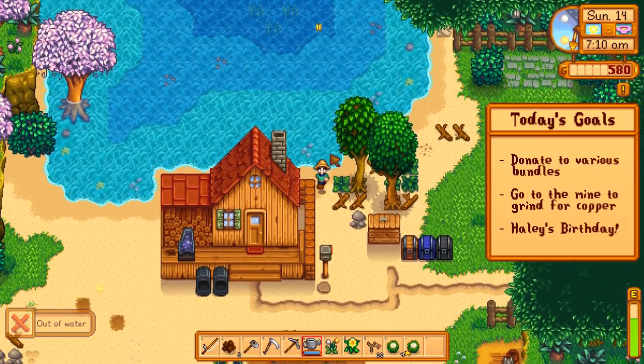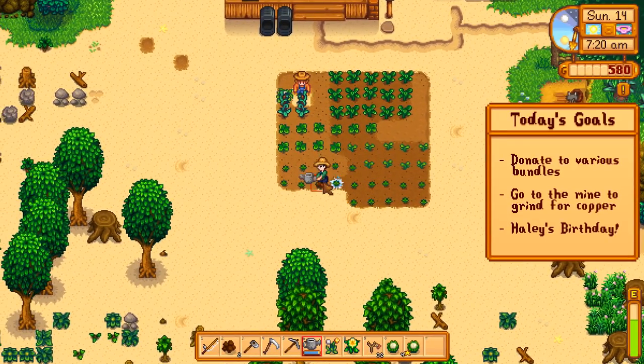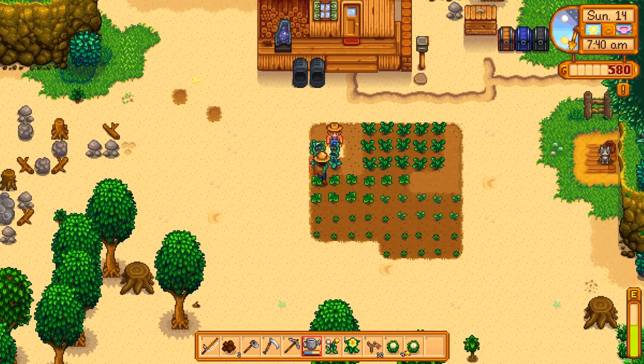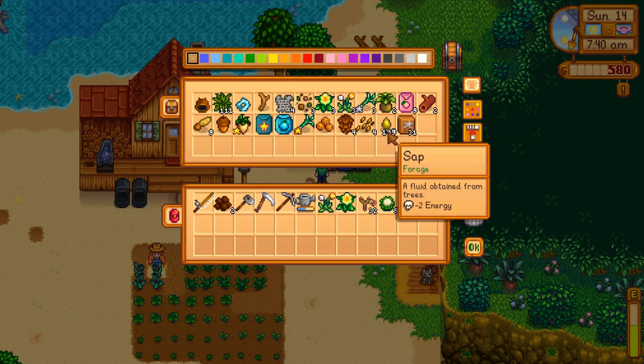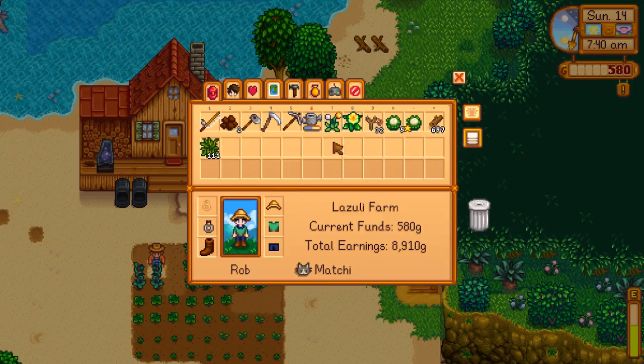Definitely going to go to the mines, get some copper — that should be about it. We do have our axe to grab, but I don't plan on using it immediately. I'll probably use it a bit tomorrow, and it's going to be one of the first items I want to upgrade to the next level. Before I forget, I actually do want to make another scarecrow — I don't want to lose what I have. I need fiber and coal.